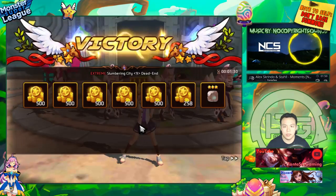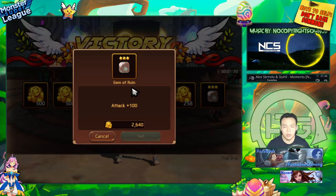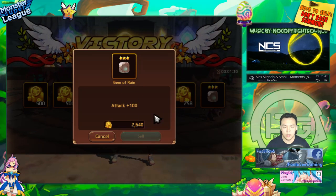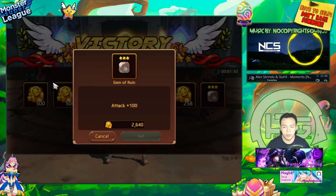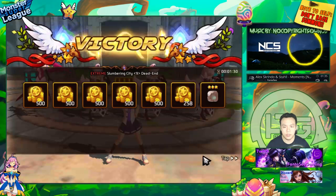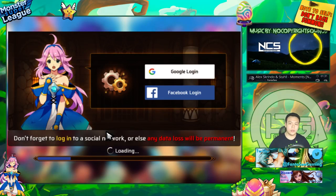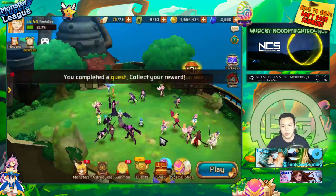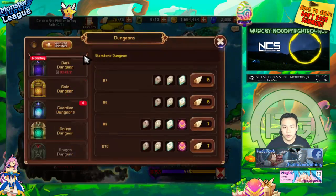I get some gold and I get to sell this gem for gold. If you didn't know, ruin gems actually sell for more — they're the most expensive type of gem you can sell. Compared to other gems, this type sells for a little bit more, so you actually get the most gold farming Slumbering City on extreme mode on the gold stage.